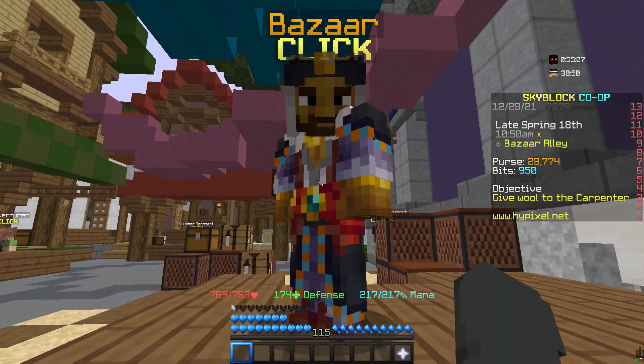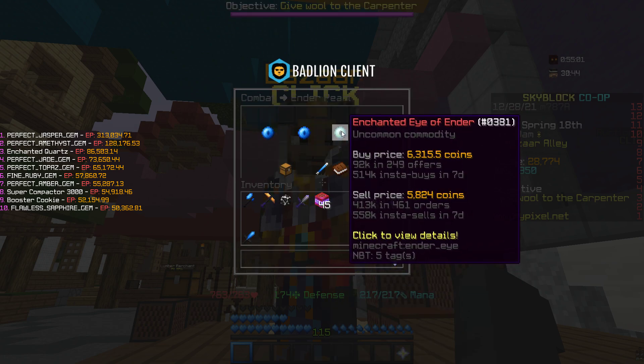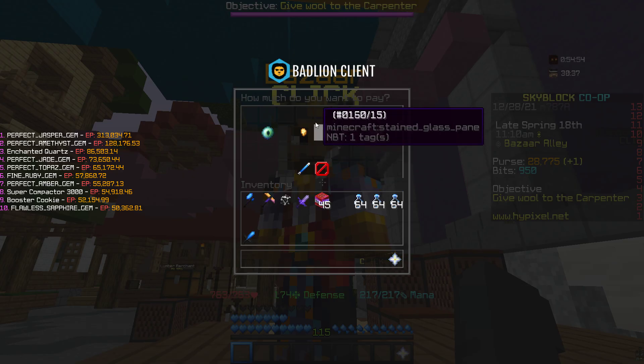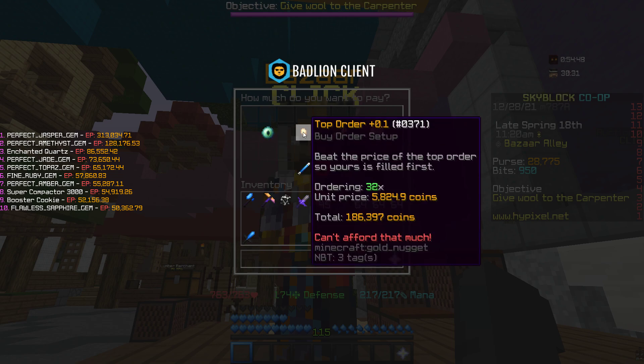All you guys are gonna have to do is go to bazaar, into combat, go on Ender Pro, and create a buy order. Do not buy instantly or it won't be profit. Do a buy order for 32 — as you guys can see it's only 186k. I already bought 32.